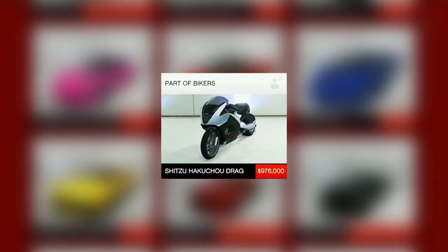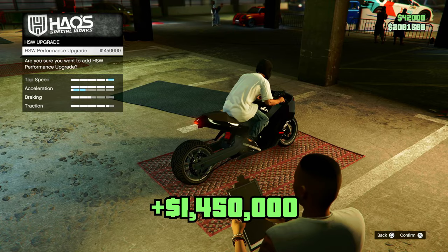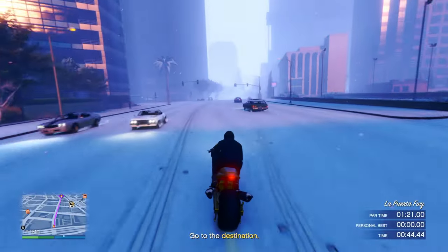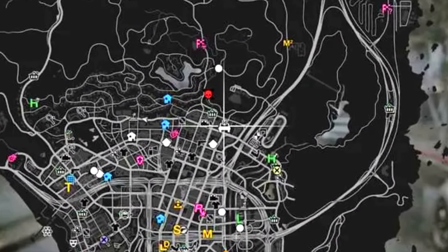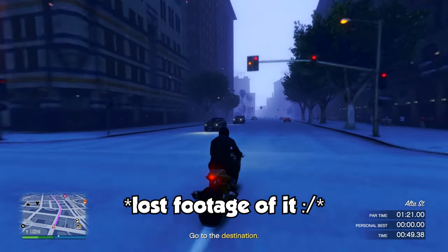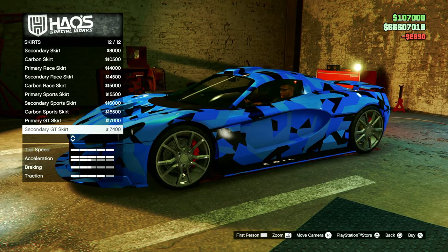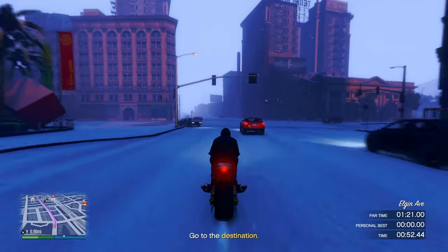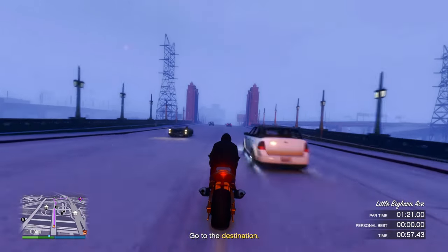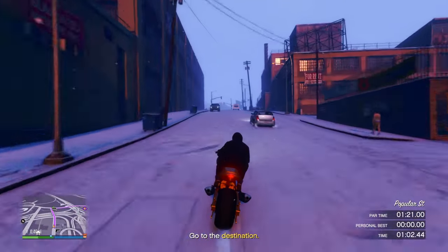You can pick one up off Legendary Motorsports for $976,000, and upgrading it to its HSW variant costs $1.4 million. However, the first time you upgrade a vehicle to its HSW variant, it's completely free of charge. All you need to do is go to the marked location on your map and complete Howl's time trial. Once you complete that, you'll be able to take a vehicle and upgrade it to its HSW variant for free, so make the Hikuchi Drag your very first one. This bike excels in straightaways and has really good braking for turns, so you will not regret buying it.